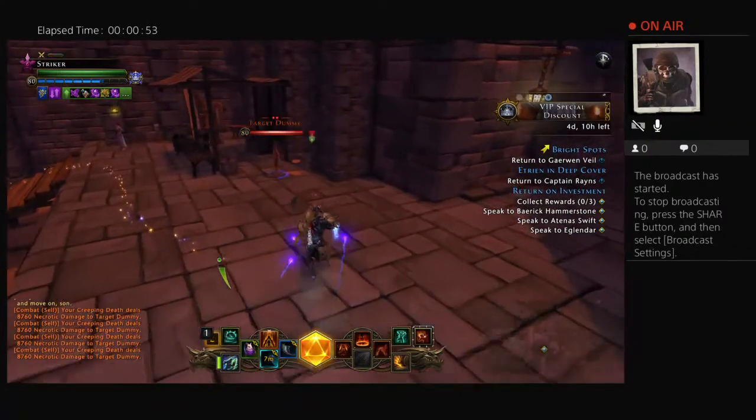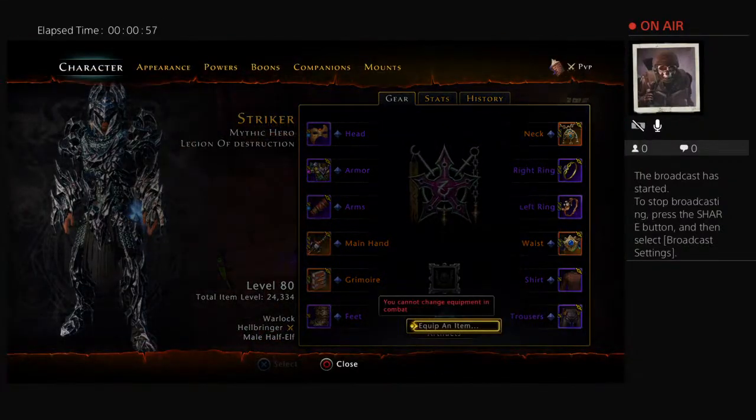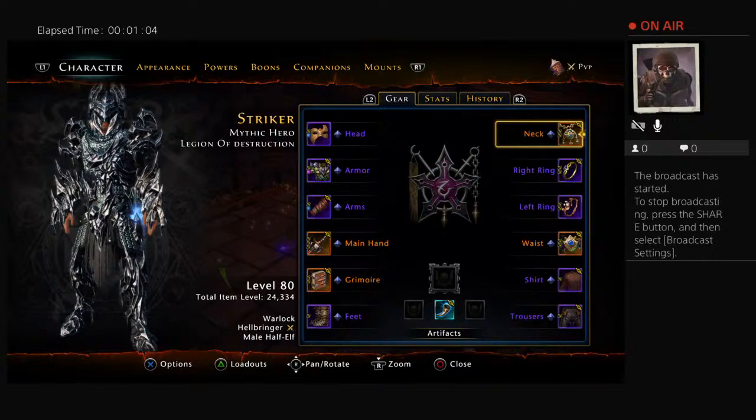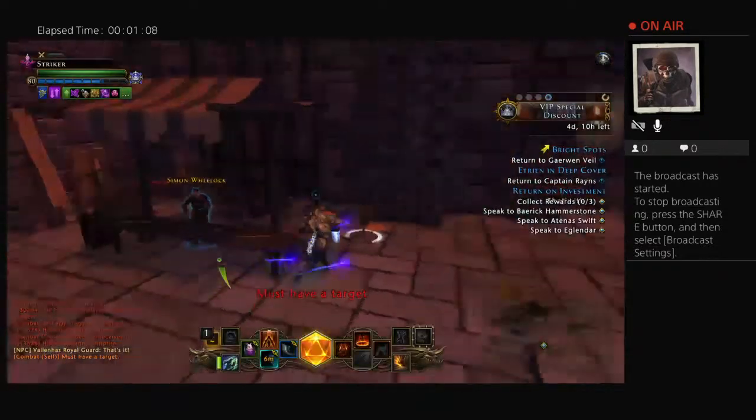Dread Ring. I'm going to be farming for keys, for champion stones. Farming — just hammering a wall, you know, like Dread Ring. That's a campaign. I have so much stuff to do there.